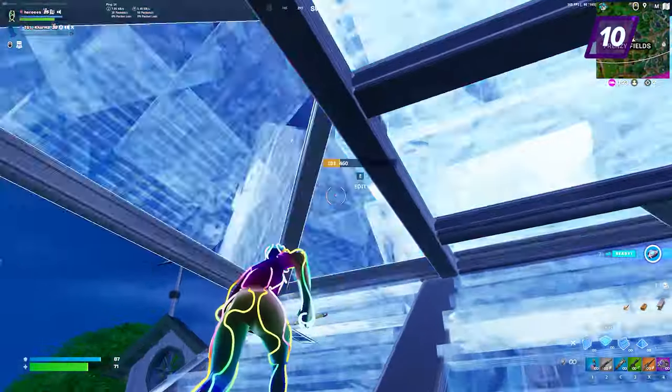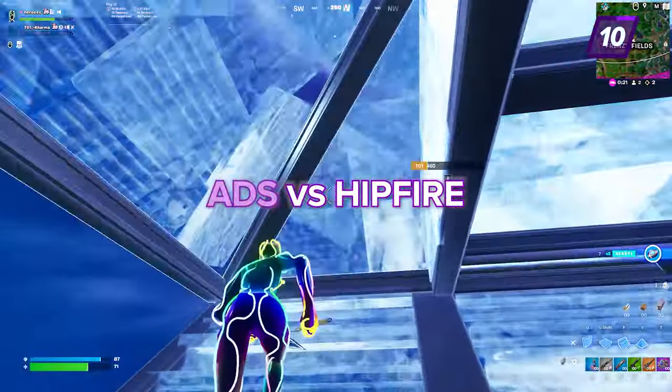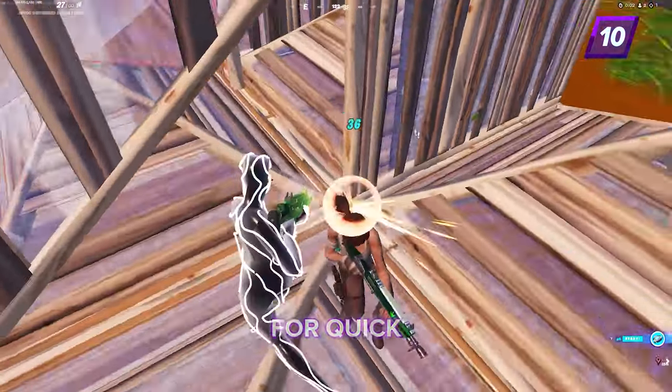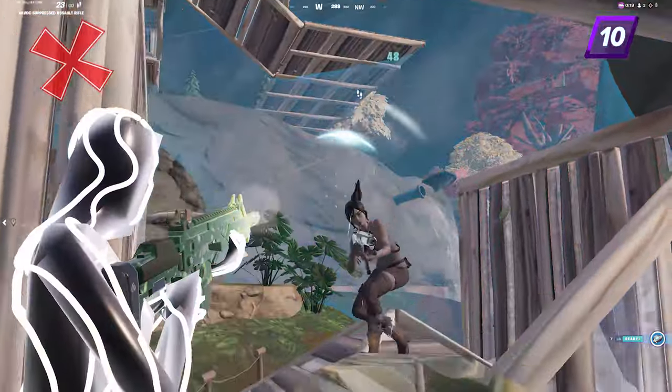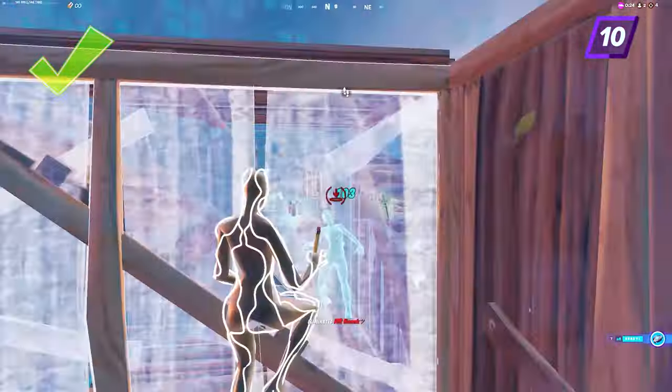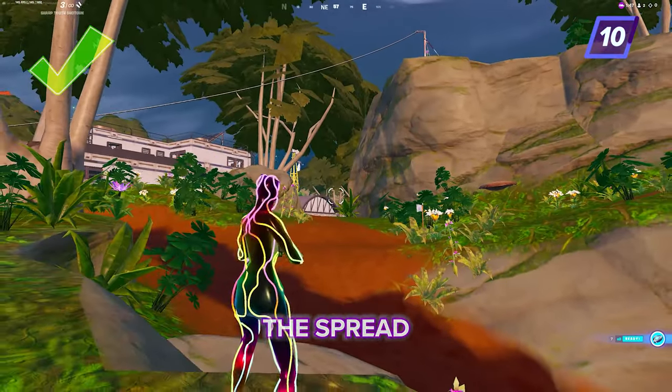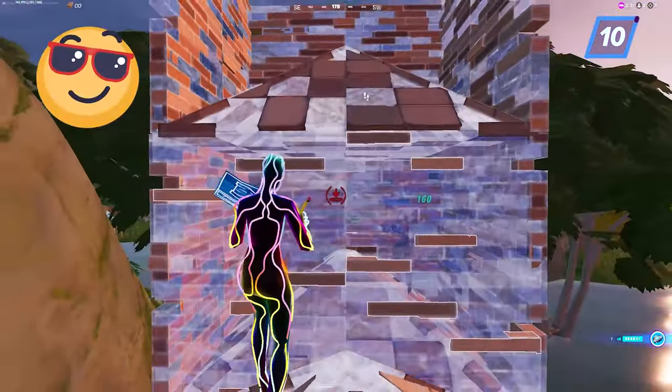Anyone going pro should also learn the difference between ADS and hipfire. Aiming down sights helps with accuracy and hipfire is meant for quick responses. Don't aim down the sights in a close quarters fight unless you're attempting to choke your shotgun pellets during a peak shot. ADSing with the shotgun is a great way to close the spread of pellets so there's more chance that you'll do max damage.